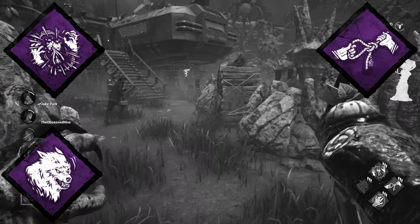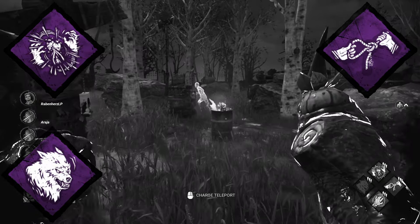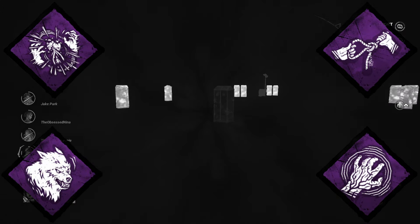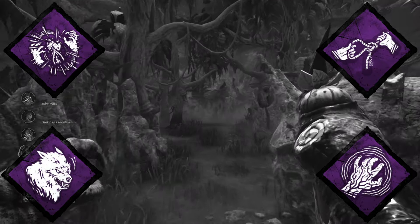Third, we have Scourge Hook: Hangman's Trick. While carrying a survivor, you see any survivors that are near a Scourge Hook. Finally, Septic Touch. When someone is healing within my terror radius, they suffer from blindness and exhausted. This lingers for 10 seconds.